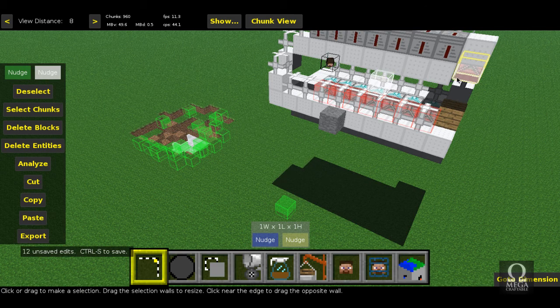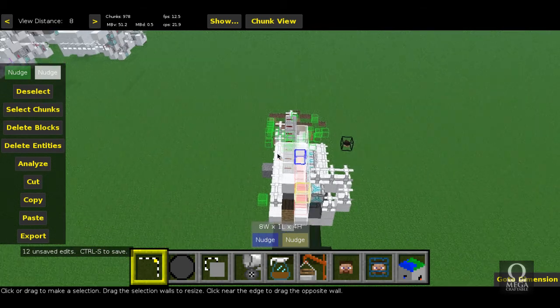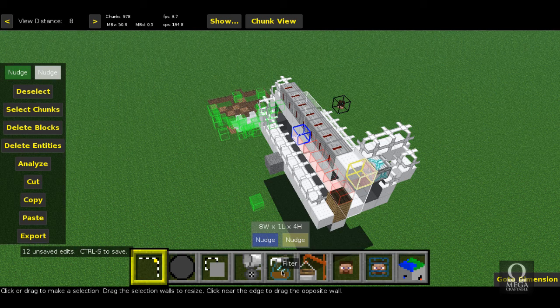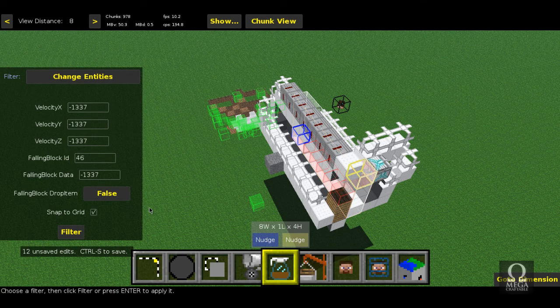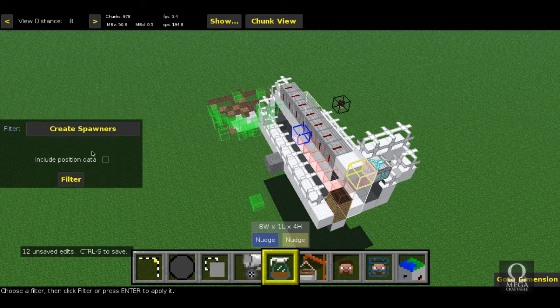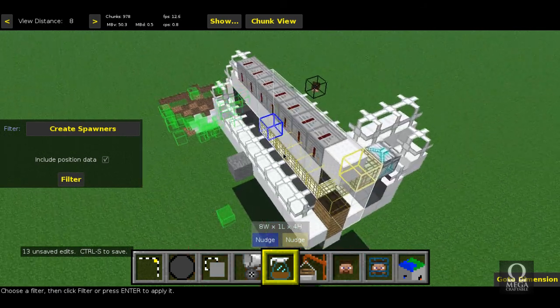Now we want to take all of these entities and create a spawner out of them, which isn't that difficult. Take your selection and hover it over pretty much the entire region — unless there are more entities around, in which case you just want to make sure you're selecting only the TNT entities. Go to the 'Create Spawners' filter and load it up. It's very important that you click 'Include Position Data', then hit filter. A bunch of spawners will appear.